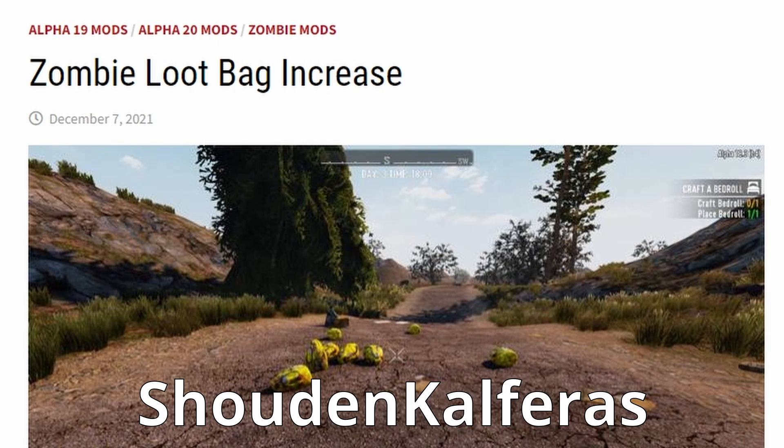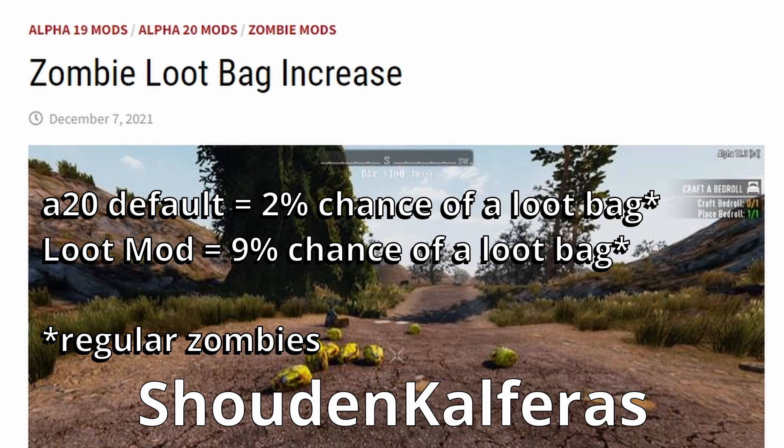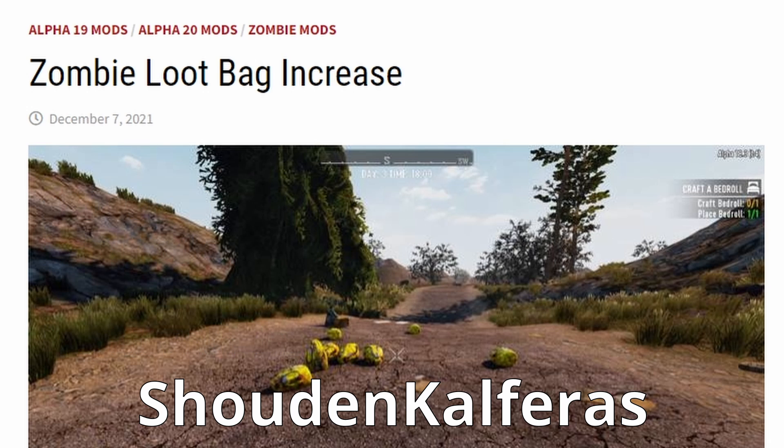With this mod you can change the chance of zombies dropping loot bags. By default in Alpha 20 there is a 2% chance of a loot bag from a regular zombie. The mod changes this to a 9% chance, but I'll show you how to edit this to a level that you may prefer. This mod also extends the amount of time that your loot bags remain in your world, which is useful if you have a particularly busy and long horde night and can't get out to collect all the loot bags before they start despawning — and I'll show you how to change that too.